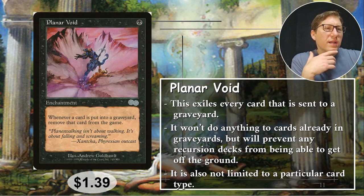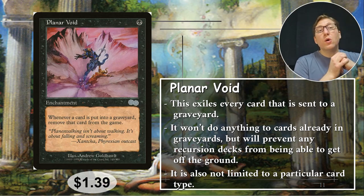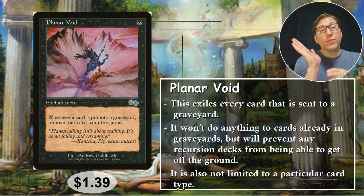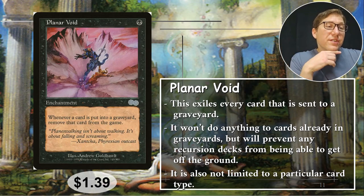Number three: Urborg Void. One black, this enchantment says whenever a card is put into a graveyard, remove it from the game. This does affect your own cards too — any card that goes to a graveyard is automatically exiled. The effect being on an enchantment instead of a creature is much safer, so this is definitely a step up. Wish it didn't affect your own things though. Anyway, one black — 139 cents. Nice.